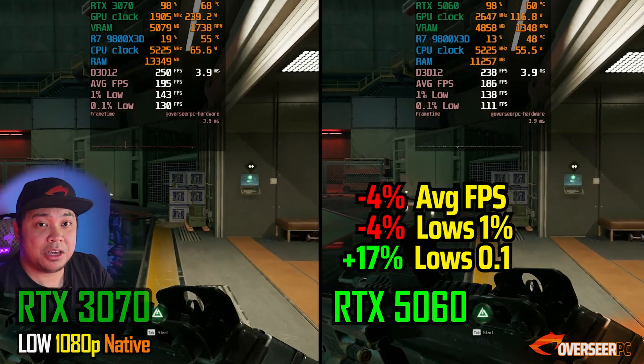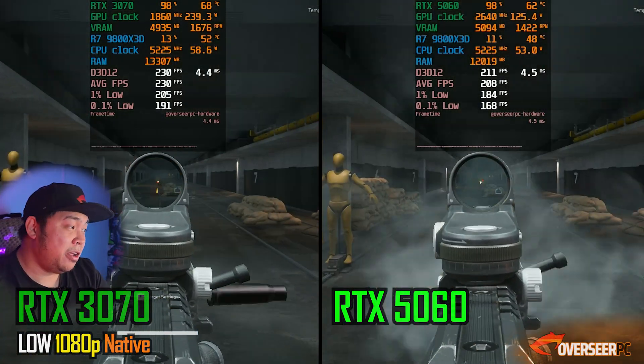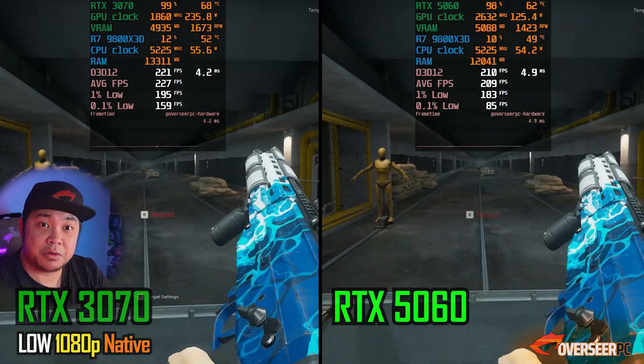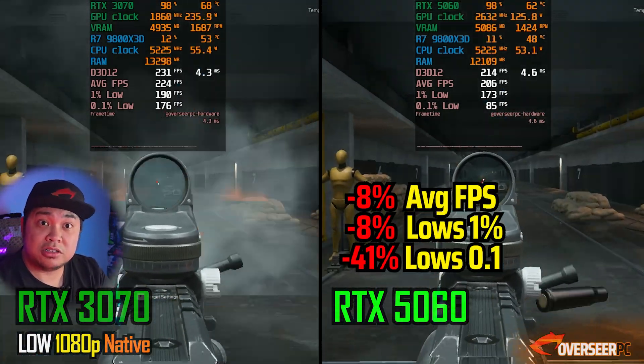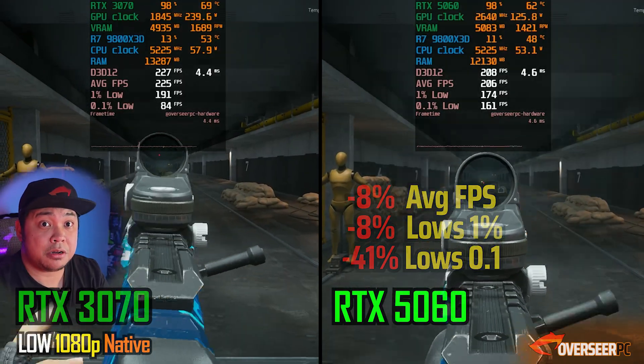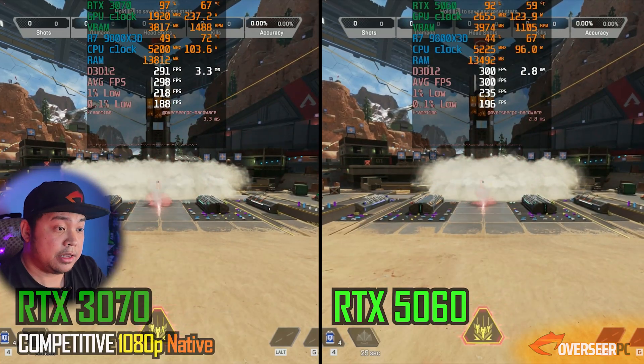Delta Force is next, and here the 3070 is actually the better card. They both have high fps, but the 3070 is about 3–4% better depending on the scene and about 8% better on the firing benchmark.